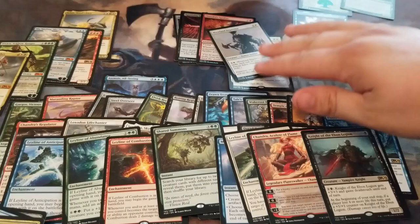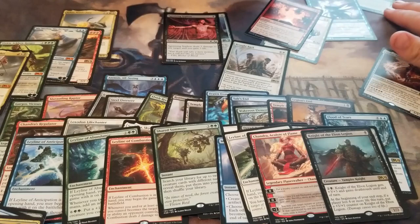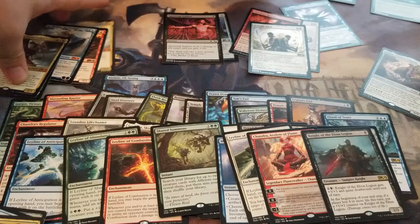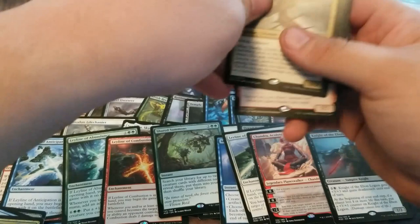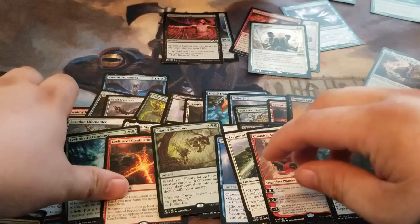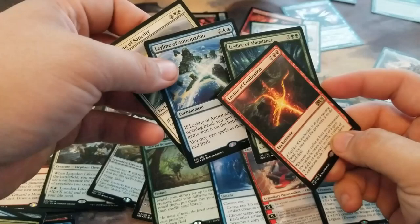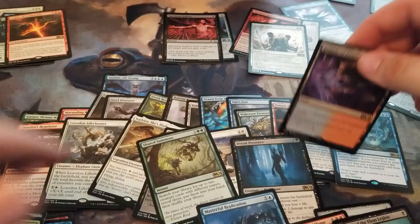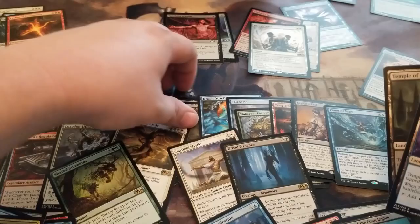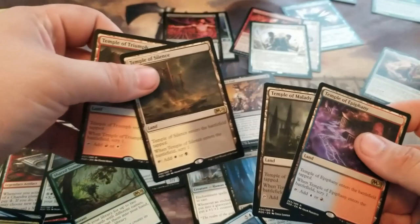So all together we got one Foil Rare, which seems to be a bit on the low end, but we did get five Mythics. And no actual duplication, which we've seen a lot of in some other openings so far. Four Ley Lines, a good scattering of the Scrylands — the Temples. Yeah, I'd say all together a pretty good box.